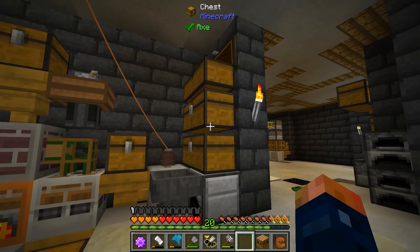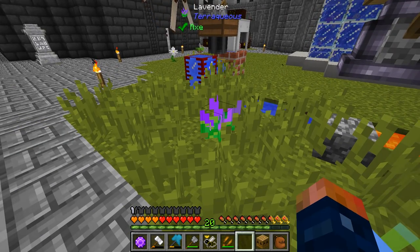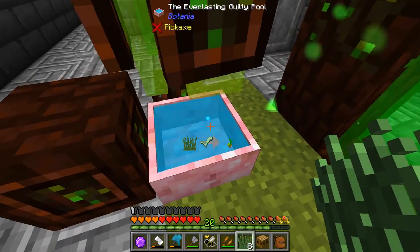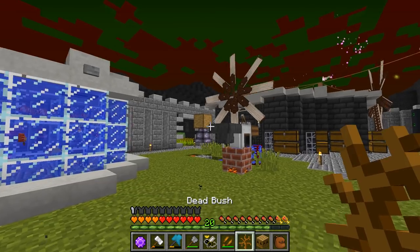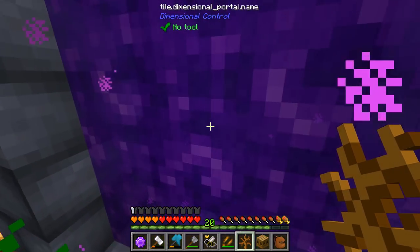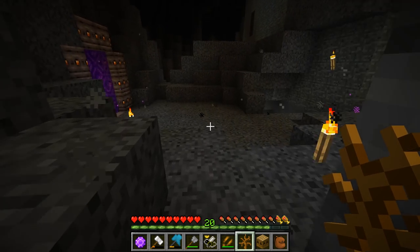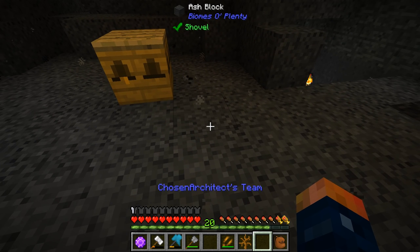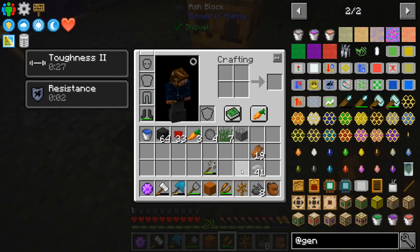I do have some bone meal right here. And I'm gonna need a shear. There we go - there's that and this should give us a dead bush. And let's just go test this. I did move my portal here and have not tested it yet. So I'm kind of curious if it moved my portal. Okay, it didn't move my portal, which is good. Let's see if this actually works. It does! So it should need cobblestone and dead bush, and this guy should be ready to go.